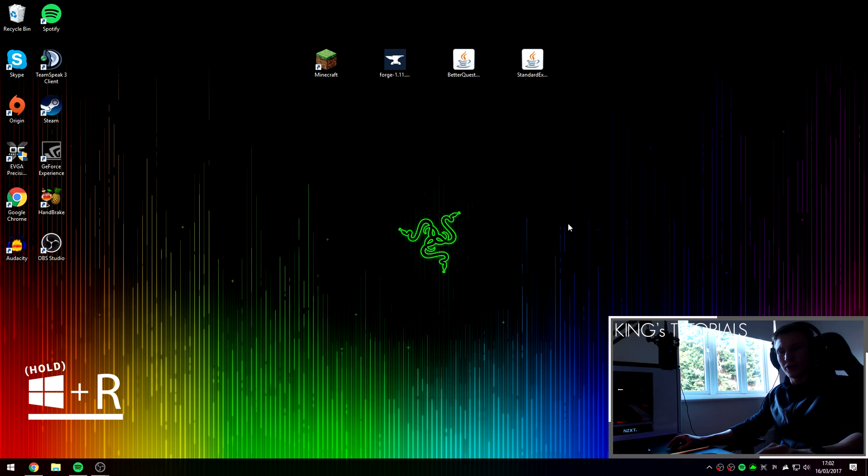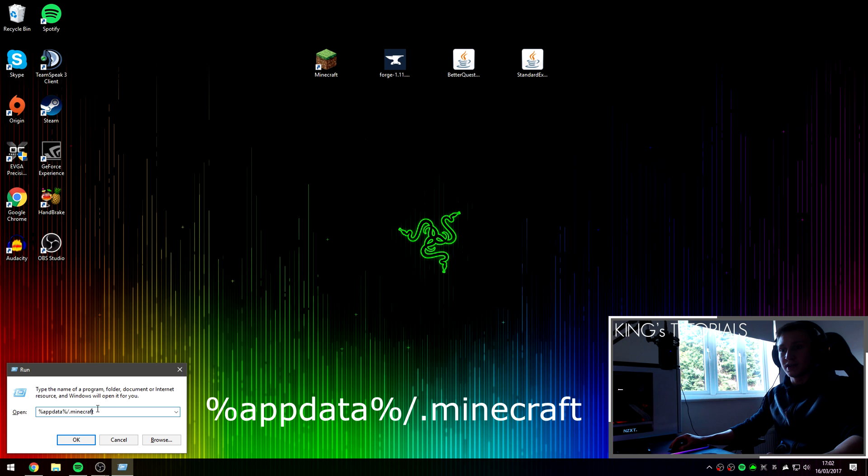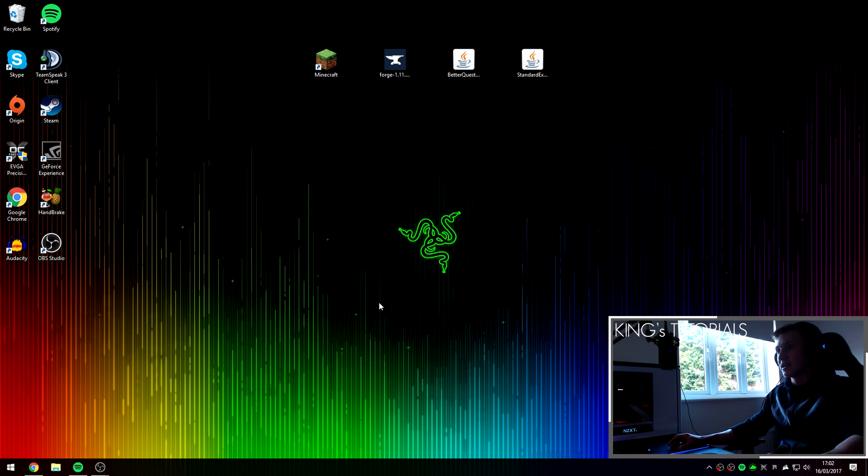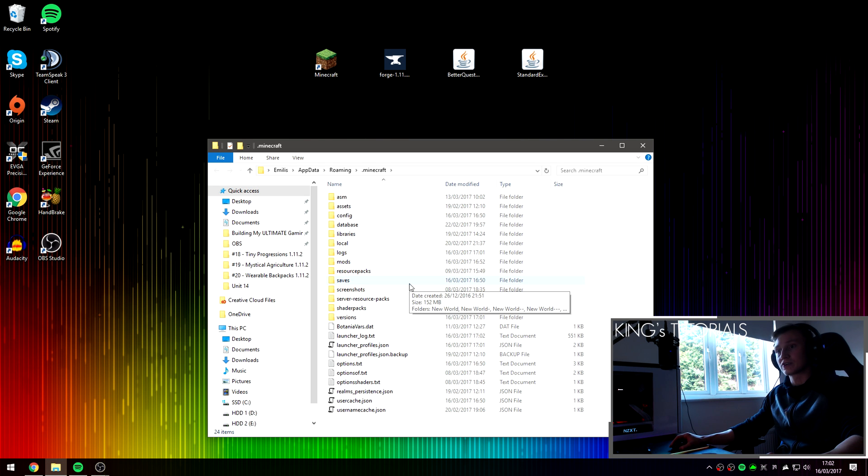Hold the Windows key on your keyboard and press R to open up Run. Here you're going to want to type in %appdata%\.minecraft — I've left this command in the description down below so you can just copy and paste it. Once you've typed or pasted it into Run, press OK. This should take you directly to your Minecraft directory. Then go over to the brand new folder that's been created by Minecraft Forge called mods.